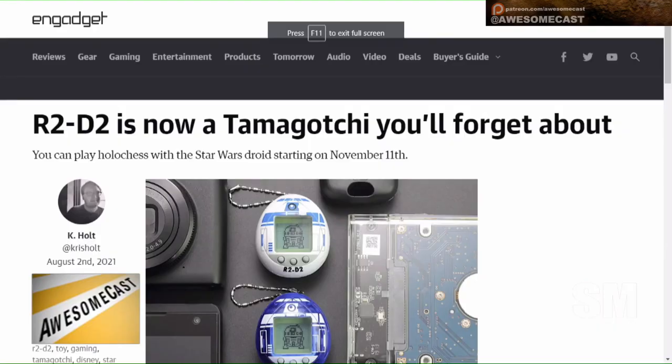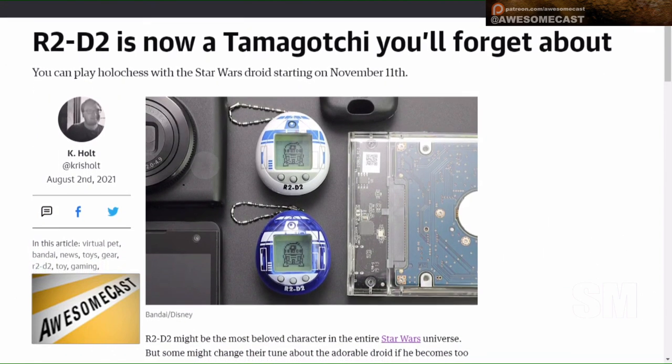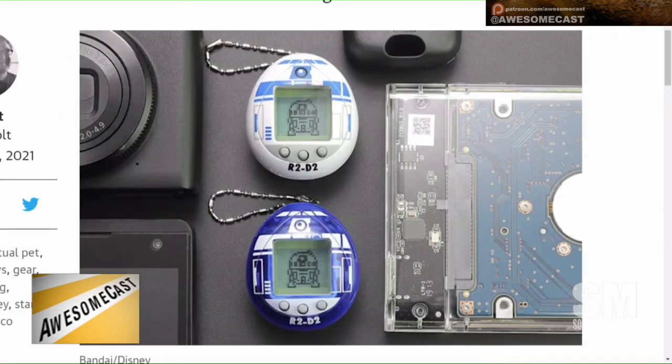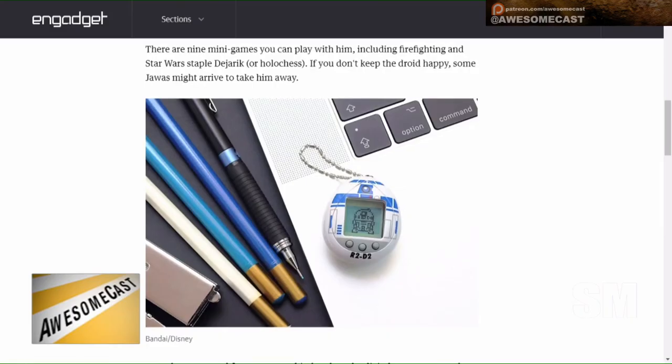They are going to put out an R2D2 Tamagotchi. What year is it? Disney and Bandai have teamed up to do this. It's still egg-shaped, styled like an R2D2, and you've got a little digital R2D2 hanging out there. They've got the deep blue and the classic style.